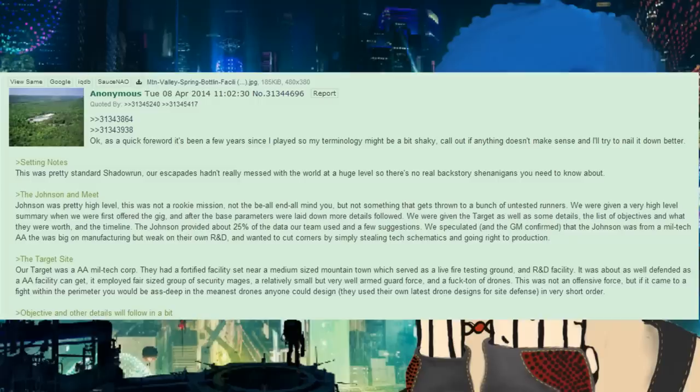We speculated and the GM confirmed that the Johnson was from a MillTech AA that was big on manufacturing but weak on their own R&D, and wanted to cut corners by simply stealing tech schematics and going right to production. The target was a AA MillTech corporation. They had a fortified facility set near a medium-sized mountain town which served as a live-fire testing ground and R&D facility. It was about as well defended as a AA facility can get — a fair-sized group of security mages, a small but well-armed guard force, and a ton of drones.